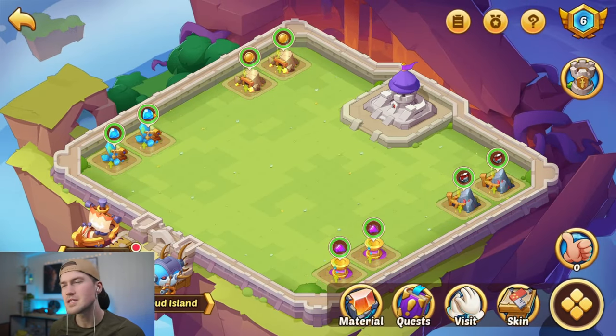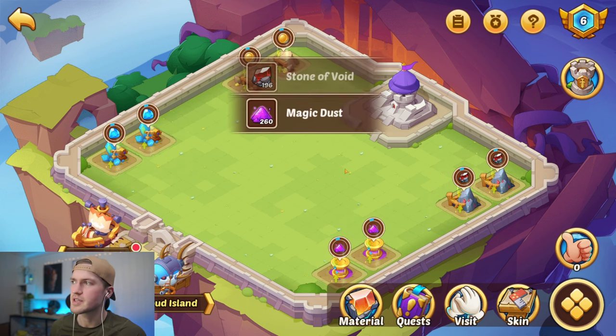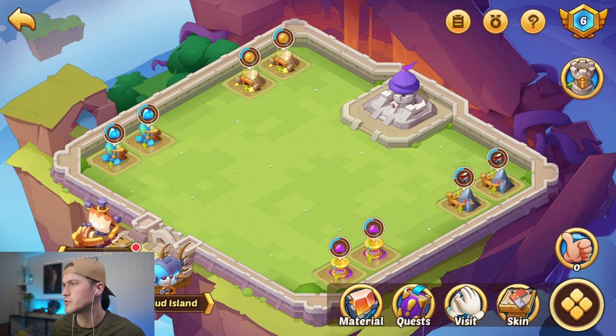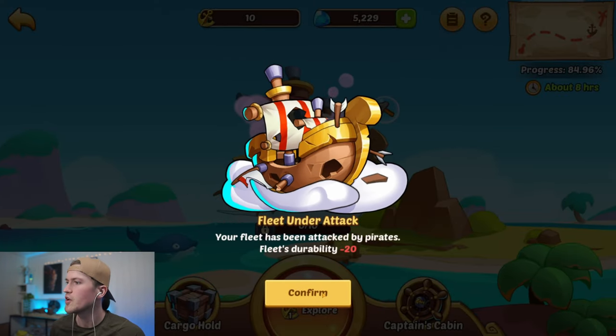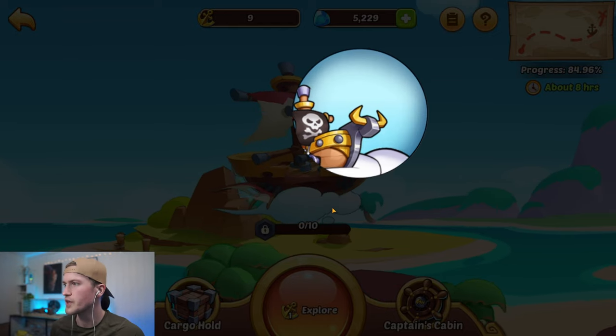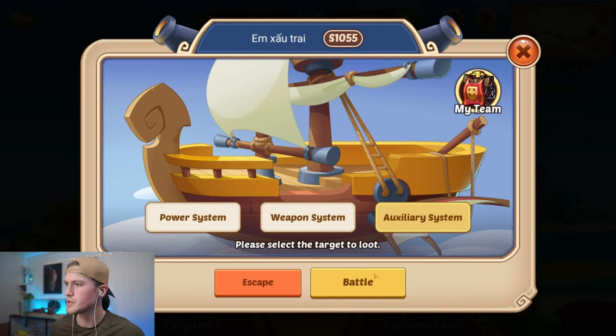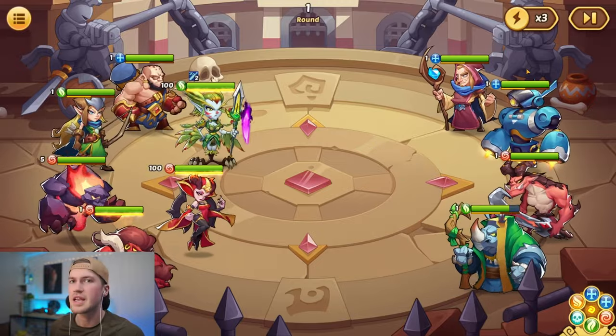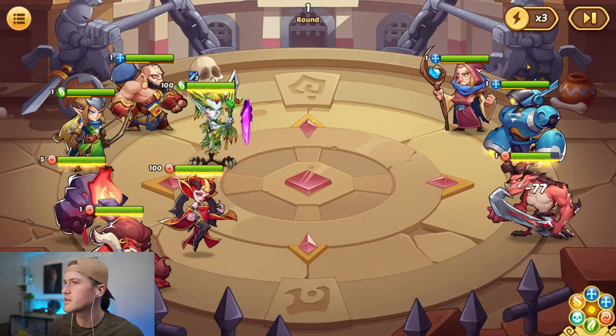But before we do that, we go into our celestial island. I have been a bit sloppy — I haven't claimed this fast enough. You should claim this two times a day or every 24 hours so it shouldn't max out. I don't have time to go into my account every single day, but you should always go into these daily places and continue to do them.